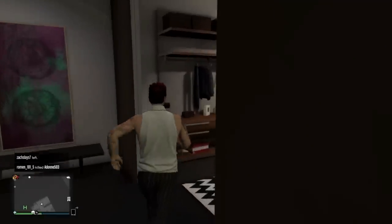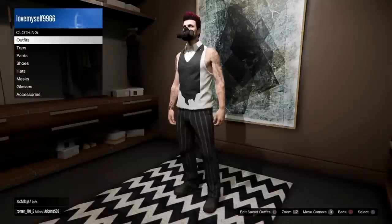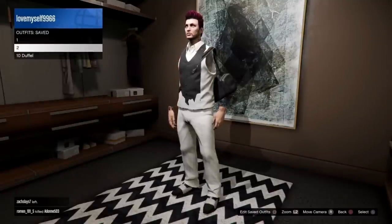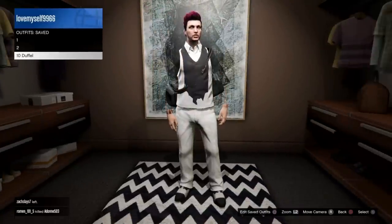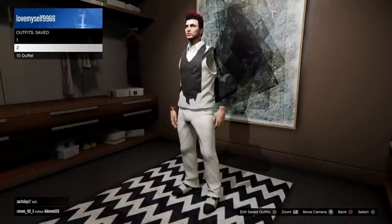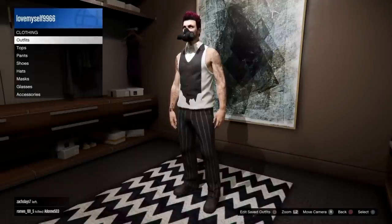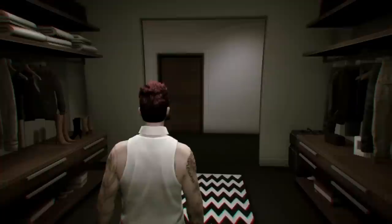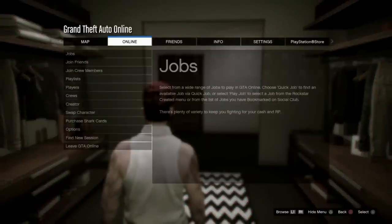I chose the white stockings, save that on slot number two. So now we have two outfits and we're going to do the director mode glitch to transfer these items over to our male character. Normally after you do the director mode glitch for your male character, you'll spawn into your closet or interaction menu and you'll be able to see the outfit slots saved — one and two. You would not be able to click on these outfits, but as long as you see the numbers there, you know they're saved.